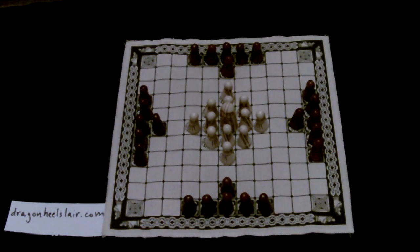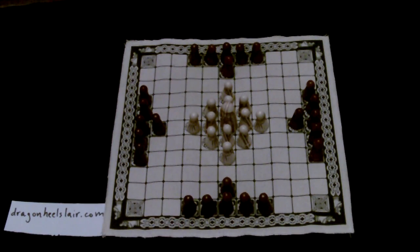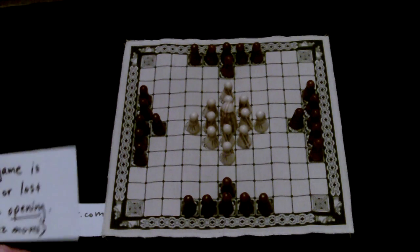Today we're going to look at strategies for the attackers — these pieces would normally be black when you play online, but they're brown here. Sometimes I call these black, so these are the attackers. We're going to go over the strategy for the game, mostly the strategy in the opening, because the game is really won or lost in the opening. That's the first thing you want to keep in mind.